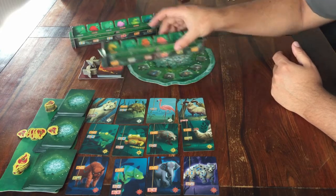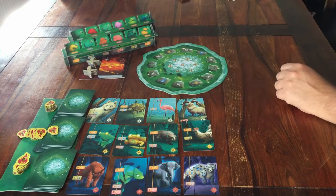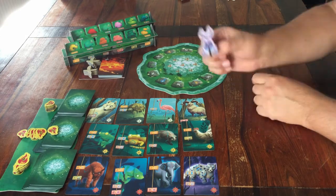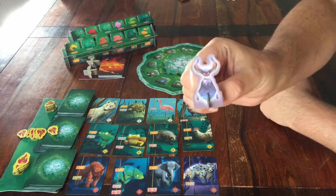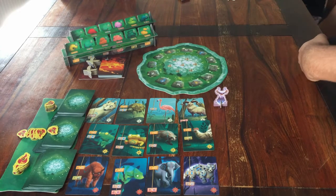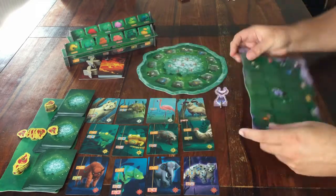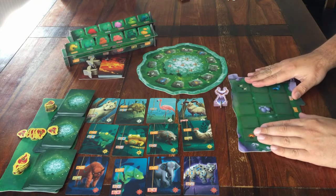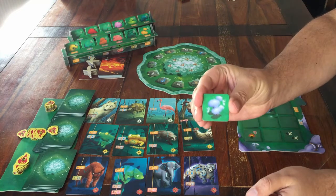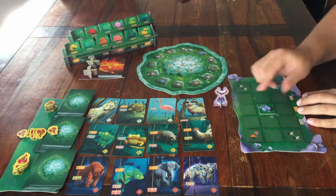The middle of the table is done. Now it's time to take out everything for the players. Choose which season you want to be, and take out everything in that colour and with that icon on it. I'll be winter, so I take the little player figure that is winter. I have my own player board with the winter colour — I place that in front of me. I've got one winter tree tile in my colour, and that goes right in the middle of my player board. All of this is the same for each player.